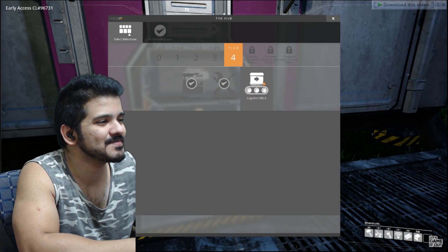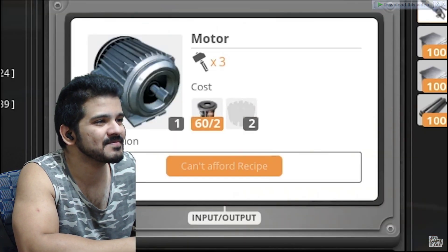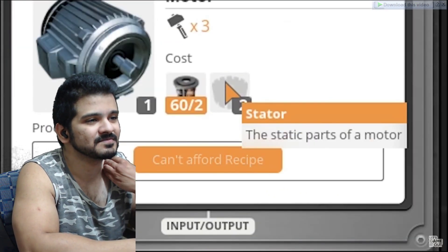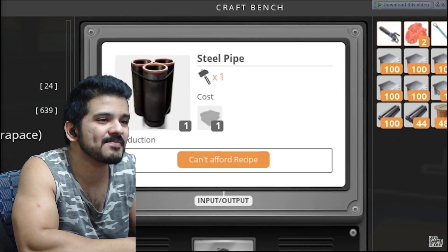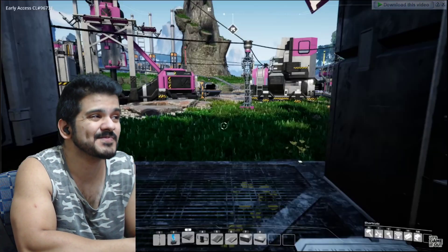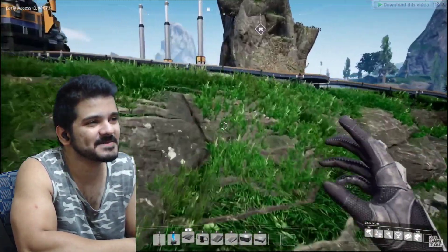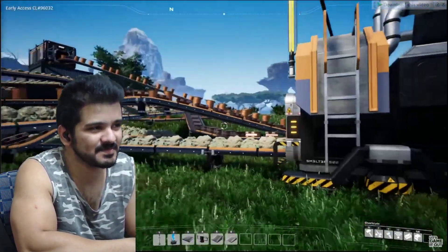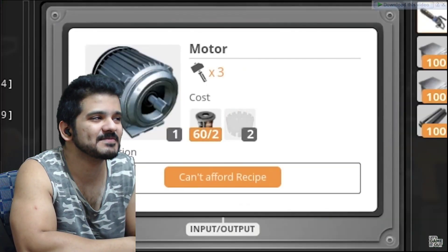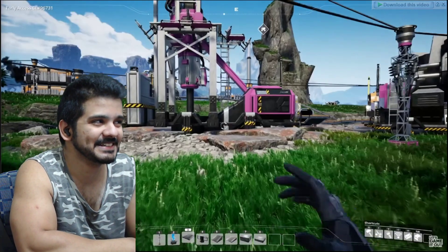The last thing on tier four that we can unlock is Logistics Mark 3, which is going to require us to make motors - somewhat more complex if we want to automate it. We need to take our rotors, which are already being made, and connect them with stators. To make stators, we need steel pipes, and to make steel pipes we just need steel ingots. Steel ingots are made with iron ore and coal - so we need a machine that combines iron ore and coal, a machine that turns those steel ingots into steel pipe, and that pipe gets fed into a machine with wire to make the stators, then the stators and rotors together make the motors.